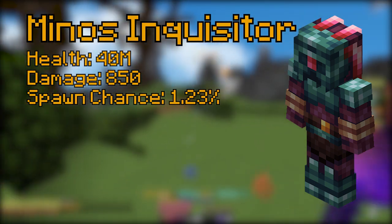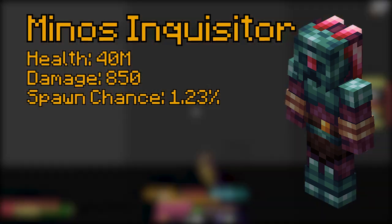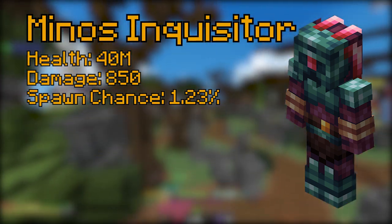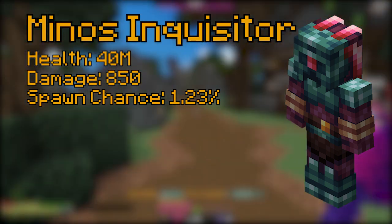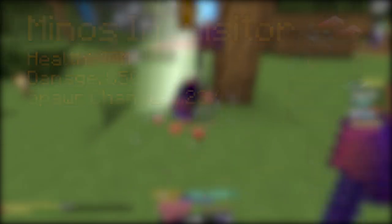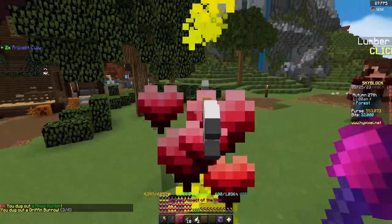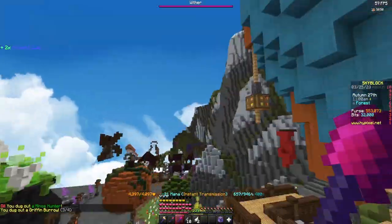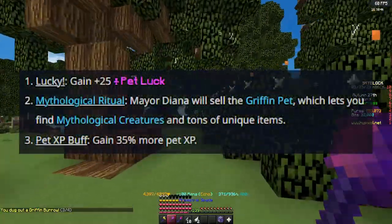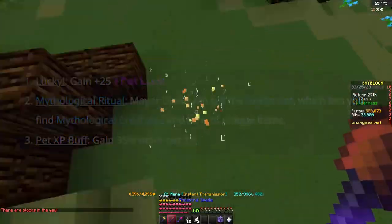Last up is the Minos Inquisitor which has 40 million health and can spawn 4 Minos Hunters. Try to separate it from the Hunters to focus on dealing damage. It has a 1.23% spawn chance and can drop a Chimera 1 book, which is one of the best items in the event. On top of the event, Diana also has two other perks: Lucky, which grants 25 pet luck, and a pet XP buff of 35% more pet XP.